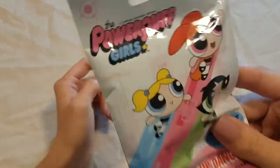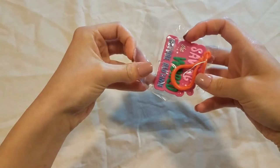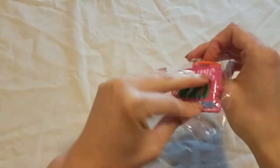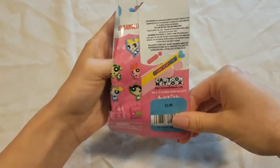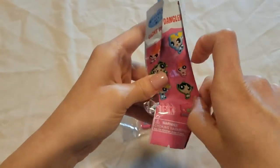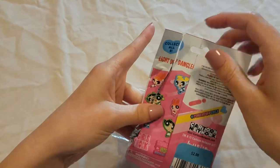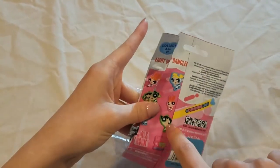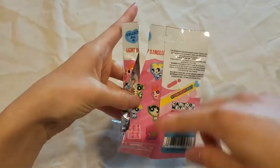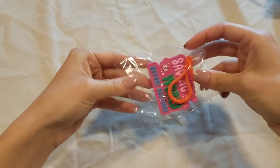Next up we have the Powerpuff Girls — childhood memories alert! Saving the world before bedtime. So it's the little sun — is this it? I didn't get any of the actual... I didn't know these were an option, I didn't know you could get the signs at the bottom. I feel ripped off — I wanted the angry one or Bubbles. It smells like just a rubber plant.